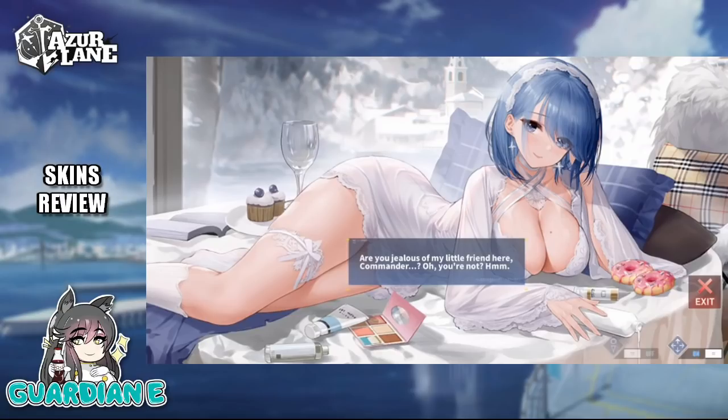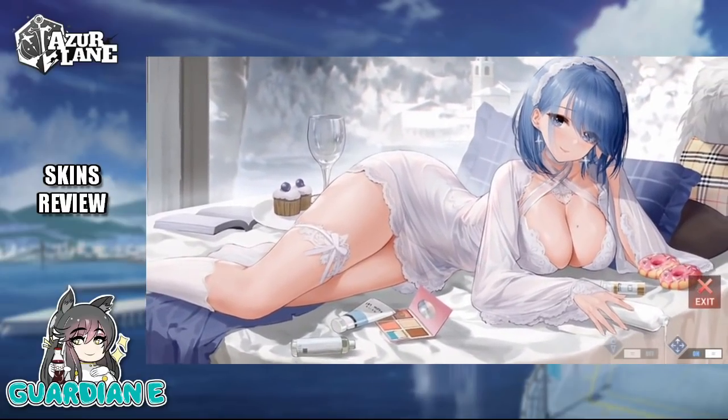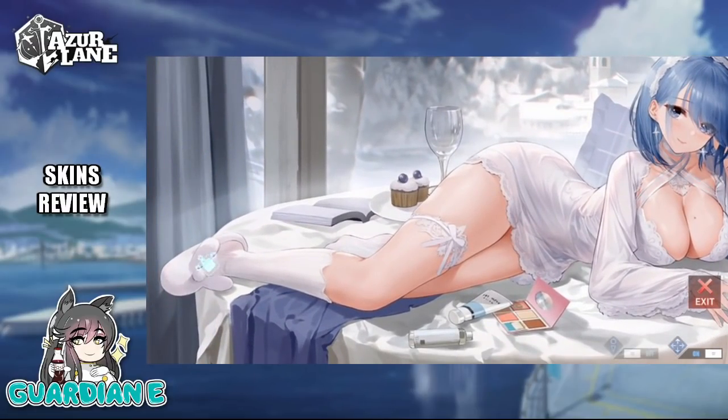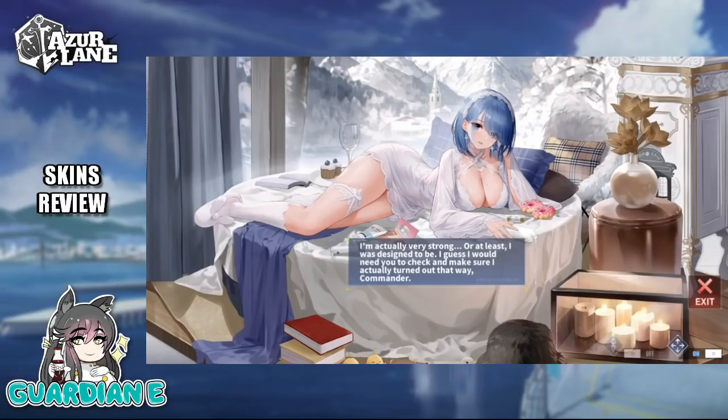Maybe the on-theme here is that this is just how she gets comfortable — she just happens to be wearing some very risqué lingerie, relaxing with some snacks and books and makeup. While this skin is very heavy on the seductive and provocative, she also is wearing these very comfy slippers off to the side. And overall behind her there's an absolutely breathtaking backdrop of snow and mountainous ice — really beautiful. It kind of makes the warm candlelight in the foreground feel that much brighter and warmer. This is definitely a really gorgeous skin — I am tempted to pick it up, though I already have a Chapayev skin, which is why I'm hesitating.